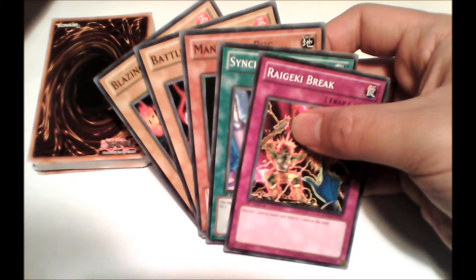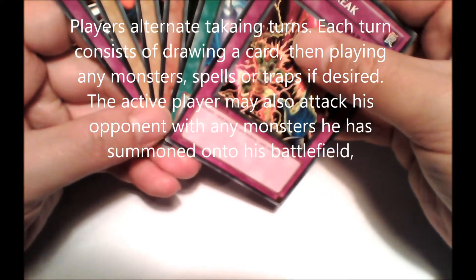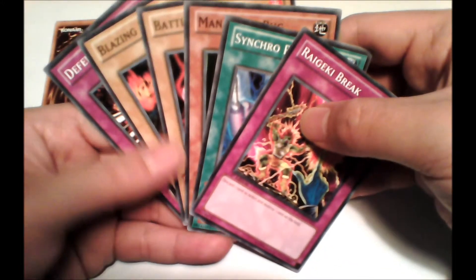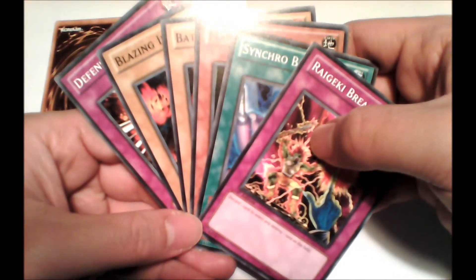What you'll be doing is drawing a card, and then you'll be able to summon monsters, cast spells, or place traps down. Then you'll normally attack with your monsters.